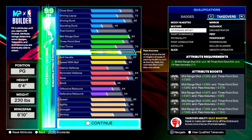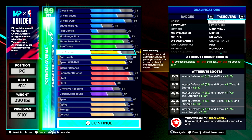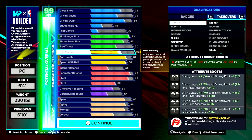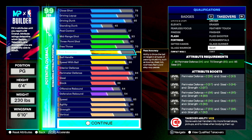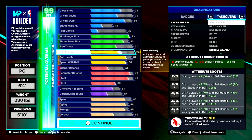If y'all just want to be a menace on defense, you can run Nuisance — gives you plus seven on agility, perimeter, and strength. At level five of Nuisance, you get a 99 perimeter, 98 steal, and a 92 strength. I don't know if y'all are really peeping how OP some of these takeovers are, but it is insane.